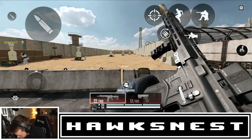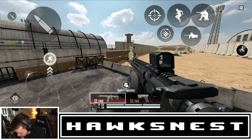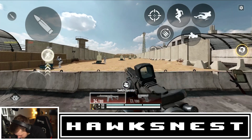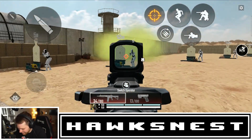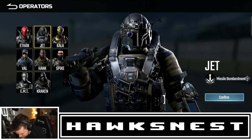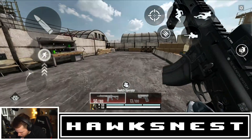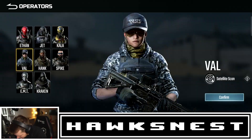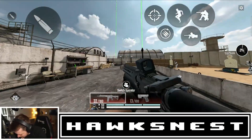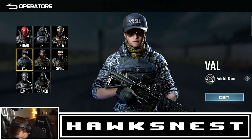You can see the missiles dropping down. The cooldown looks like it's around 10 ticks, maybe with ways to speed it up by getting kills. Kala has a toxic grenade — basically a gas grenade like Caustic from Apex. Val has a satellite scan that scans a radius and pings enemies — kind of like Seer's ability.